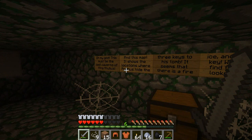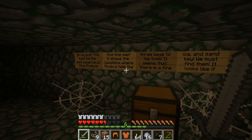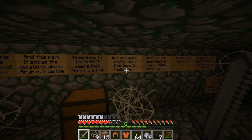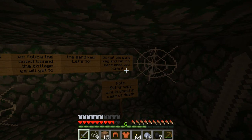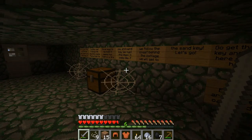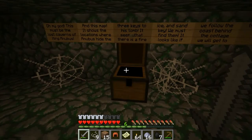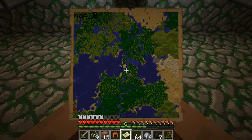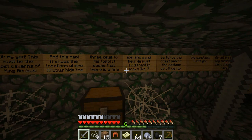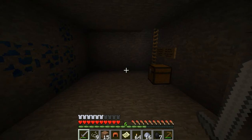This must be the lost caverns of King Anubis. This map shows the locations where Anubis hid the three keys to his tomb. It seems that there is a fire, ice and sand key - we must find them. It looks like if we follow the coast behind the cottage, we will get to the sand key. Let's go. Go get the sand key and return here once you have it. Note: extra maps are in the chest in case of death.